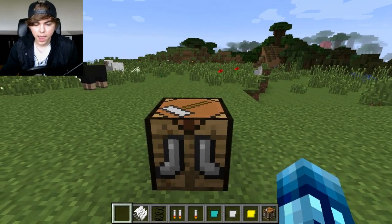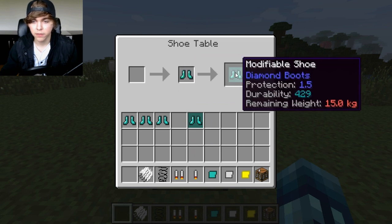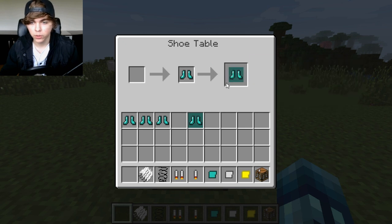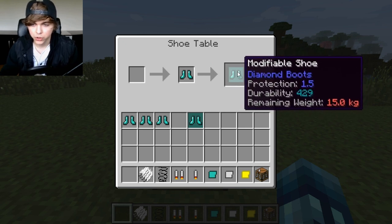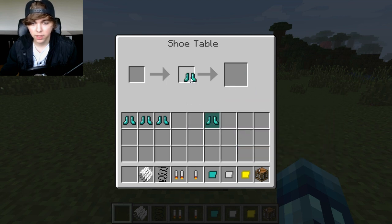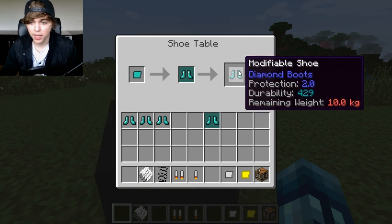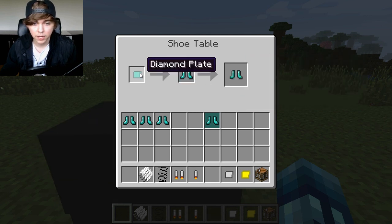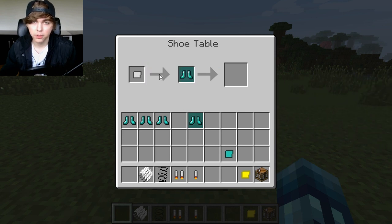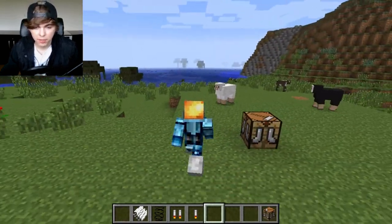Then head over to your shoe table. You're going to need to make some modifiable shoes. To do that, drag some boots right here and you'll get some modifiable shoes — whatever tier you put in, gold, you'll get out gold modifiable shoes. It tells you the durability, the protection, and the remaining weight. You can combine any sort of material with them to create a shoe with better statistics. Now it has protection 2.0, durability 429, and the remaining weight is 10 kilograms. I put a diamond plate on there. So I'm going to put in this diamond plate, get these diamond modifiable shoes, and then you can wear them. They don't look like diamond anymore — they just kind of look gray.